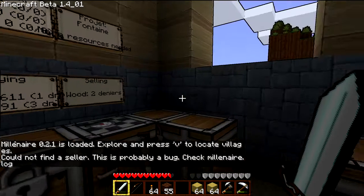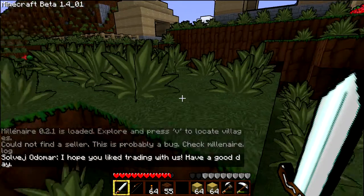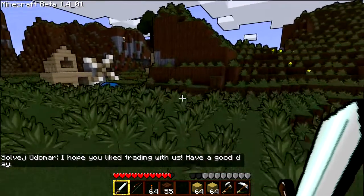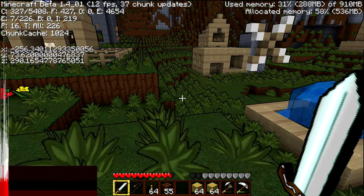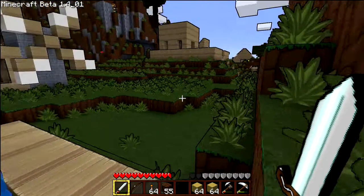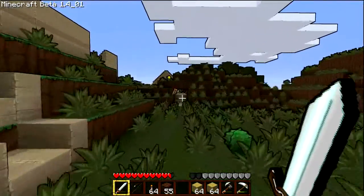Load it up real quick. The first one right off the bat you'll notice is called Millonair. Pretty much it's an NPC village that you can trade with. It adds a few new goods to the game like green apples and cider. They build an actual tavern and bakery, and you can trade for those goods using their currency. As you give them goods, they build more stuff. But it also introduces some FPS lag spikes once the village starts getting large. I think I have 21 villagers going right now, so I'm definitely noticing some spikes in my FPS.